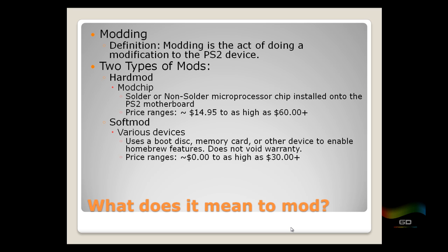So what does it mean to mod? Modding is the act of doing a modification to the PS2 device. There are two types: a hard mod, which is a physical modification to the hardware, like a mod chip — a microprocessor chip you solder, or a non-solder version, that you install onto your PS2 motherboard to enable additional features. The risk with the solder version is that if you do it wrong, you may destroy your PS2 and brick it. Price ranges from about $14.95 to $60 or more online.